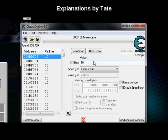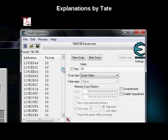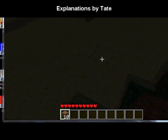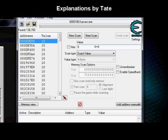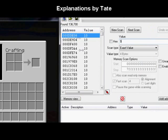What we're going to do is a next scan. Instead of searching the entire game fresh, it's going to filter out any address that isn't already in our current address list. So I'm going to drop one piece of dirt, then do a next scan for the number nine.